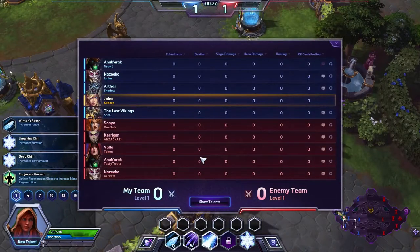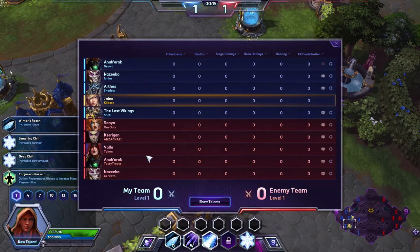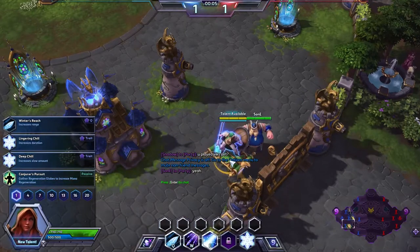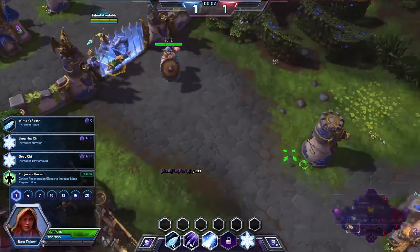I'm going to go bot lane. The enemy team consists of Sonya, Kerrigan, Volar, Noobarock, and Nazebo. They have a melee assassin, a ranged one, and two tanks — very similar to our team, but we only have one assassin, which is me. I shall be getting Deep Chill, which increases the slow amount from 25% to 35%, basically making our passive slightly better than what it already is.